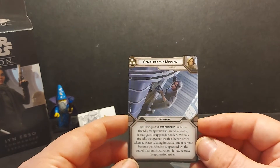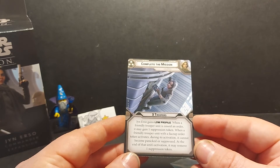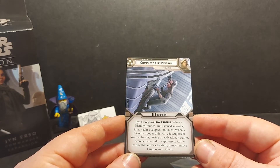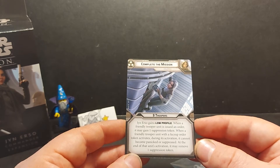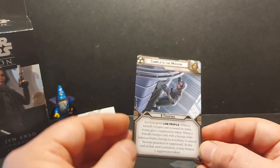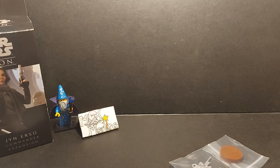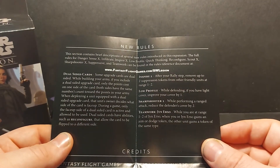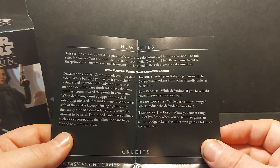Her three-pip card is Complete the Mission, targeting free troopers. Jyn Erso gains Low Profile. When a friendly trooper unit is issued an order, it may gain one suppression token. When a friendly trooper unit with a face-up order token activates, it cannot become panicked or suppressed. At the end of the unit's activation, it may remove one suppression token. The Teamwork rule reads: while you are at range 1-2 of Jyn Erso, when you or Jyn Erso gains an aim or dodge token, the other unit gains a token of the same type. Very handy.